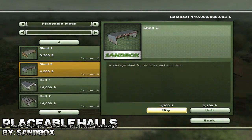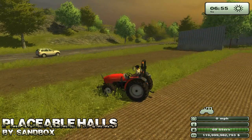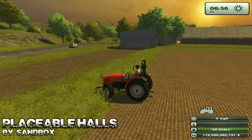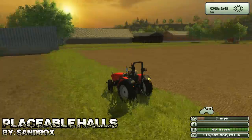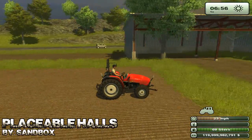So the next mod is in pretty much the same vein. It's called Placeable Halls. Although it's a little bit more difficult to place properly because you can place through trees, or you can place them on mountains and it looks absolutely ridiculous because then you have a couple of halls that are just floating magically up in the air.